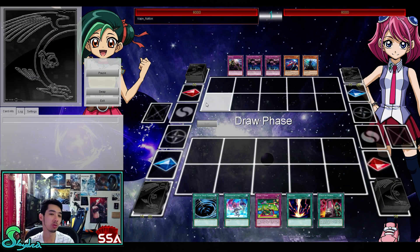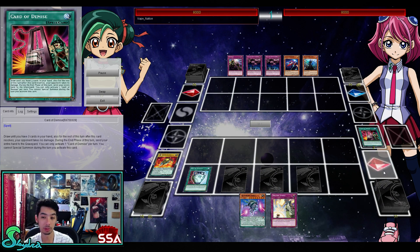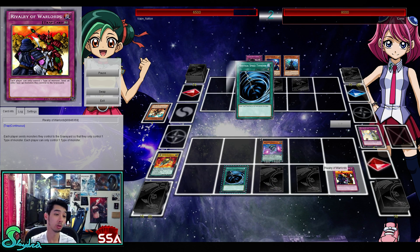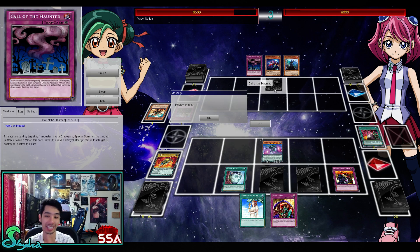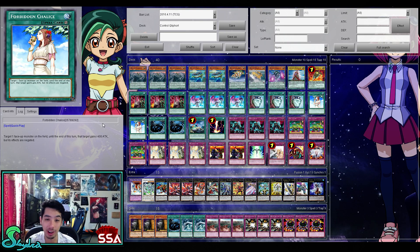Here's a perfect turn-one lockdown - this is what you can do in this deck. He searches out Scout - I would have searched off Scout first, completed my scale, then gone for Cards of Demise. Rivalry of Warlords is a really great card in Klee's: each player sends monsters they control to the graveyard so they only control one type. Even if you tribute a monster it has to be the same type - that's how it's ruled. This can destroy decks like Monarchs. He's got Lose a Turn, Skill Drain, Rivalry, and Chalice - there's just no coming back from this. Cosmos is really popular right now so this could be a good counter.